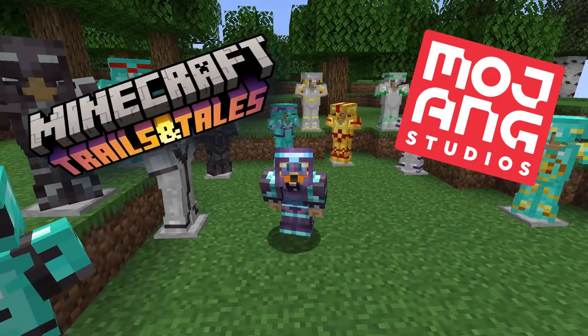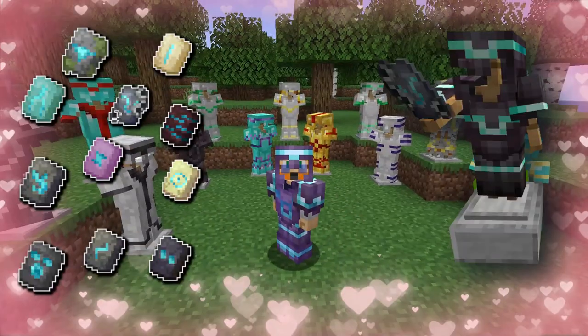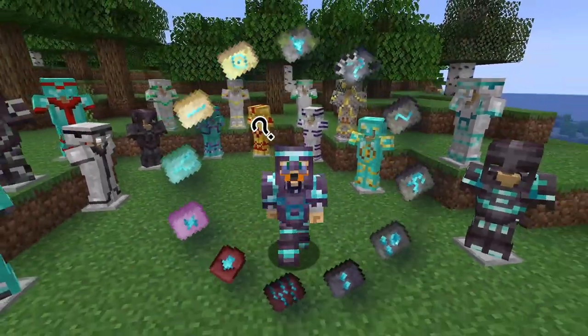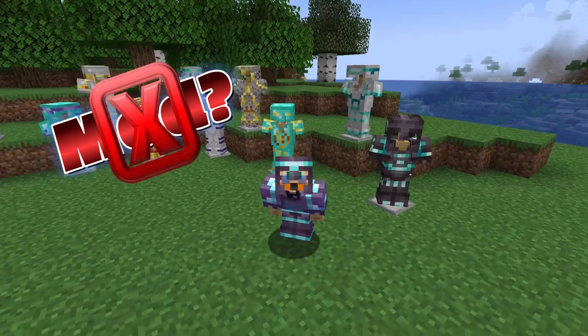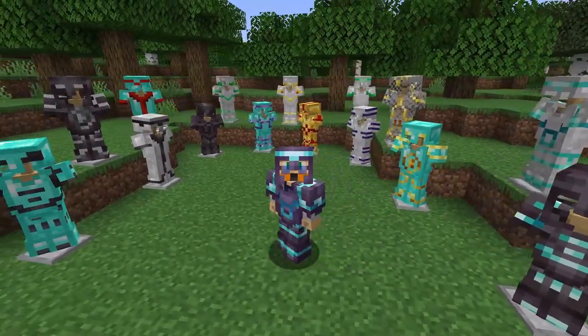Mojang is changing armor forever in 1.20, making diamonds more valuable, netherite more expensive, and adding armor trims to the game. How can you get all the patterns, what is the easiest one to obtain, and which one is the biggest flex? In case you're wondering, this is not a mod — it will be part of vanilla Minecraft in both Java and Bedrock editions.